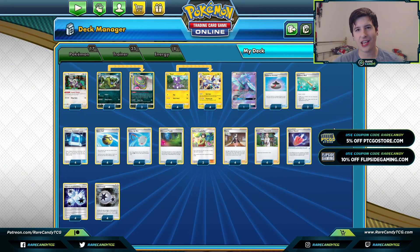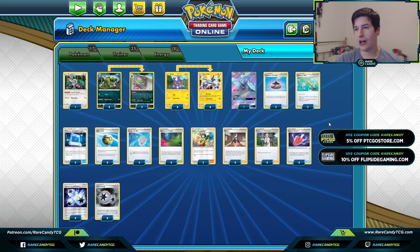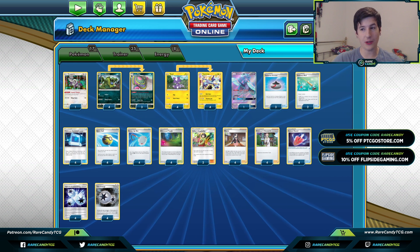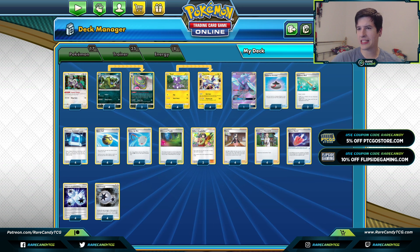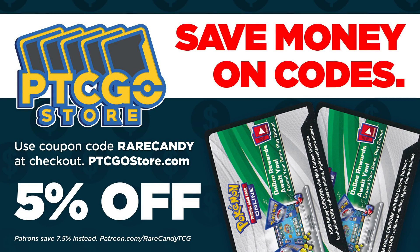Welcome back everyone, it's Eric from Hurricane. Today we're back on PTCGO taking a look at another deck for the upcoming post-rotation format. We're going to be trying out the new Toxtricity mill deck. If you want any cards from this deck, head over to ptcgostore.com and use coupon code Rare Candy at checkout to save some money on any PTCG codes you might need. Patrons also have their own exclusive discount code for an even bigger discount.